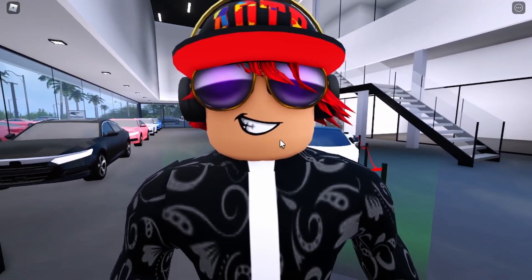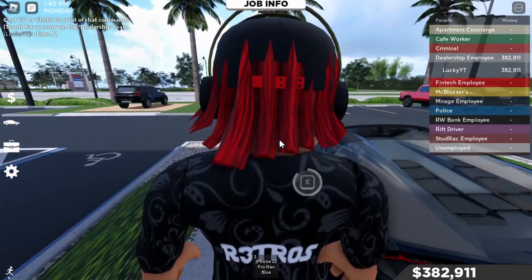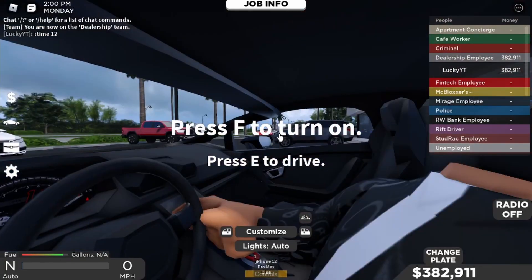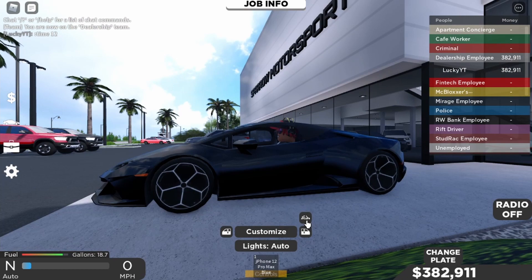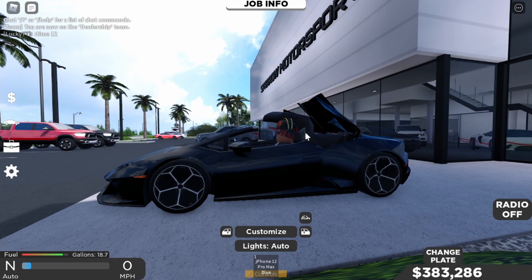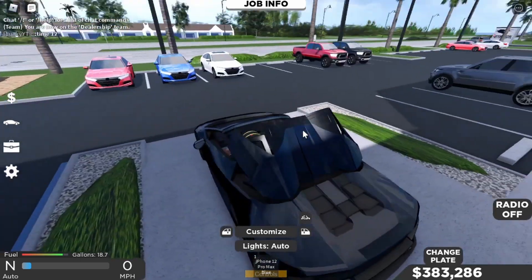I like the Spider better since it's a convertible — that's really nice. This car also has first-person view, and we can put the top down. The animation for the convertible roof is incredible, look at that!